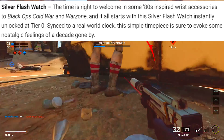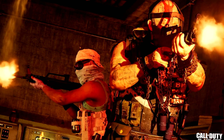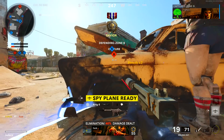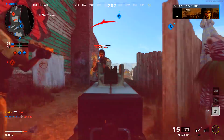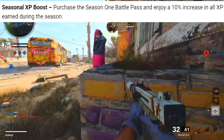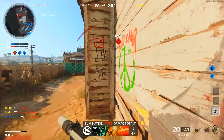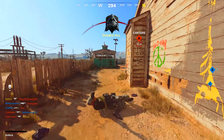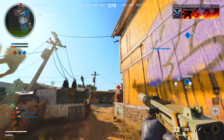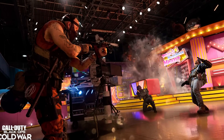We're getting a Silver Flash watch and a seasonal XP boost — a 10% increase in all XP earned during the season if you purchase the battle pass. You can earn up to 300 COD points through the Season 1 battle pass system for free, and purchasing it gets you an additional 1,000. If you never buy the battle pass, by Season 4 you'll have 1,200 COD points — enough to get Season 5's battle pass absolutely free.